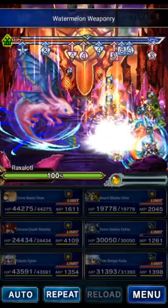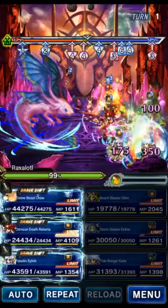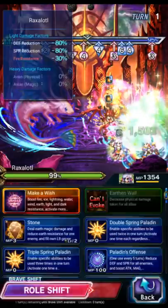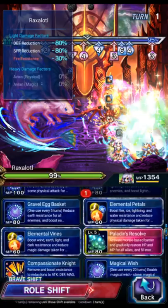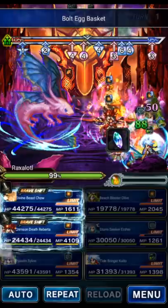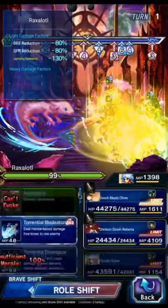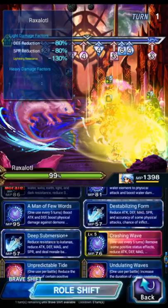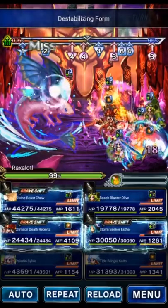Here's the ambush. The boss has Mirage and all that. We're going to start off with Sylvie in the base form, doing Bolt Egg to imbue the party with Light, and then Vines and Petals. Kaito in the shift form is going to do Deep Submersion, Destabilizing Form, and we're going to do a Bladestorm to get rid of all the boss's Mirage stacks.